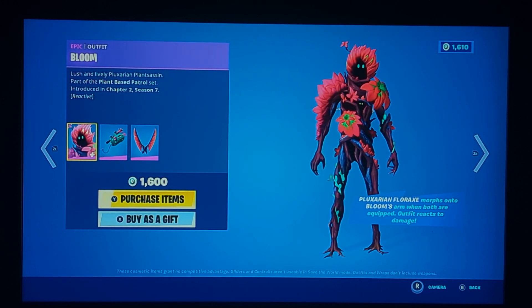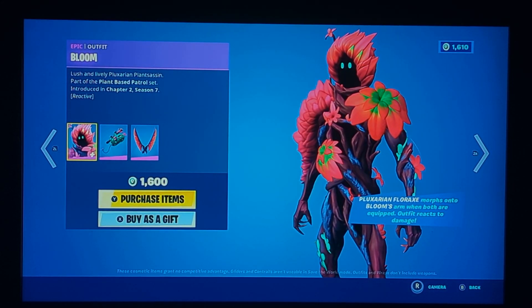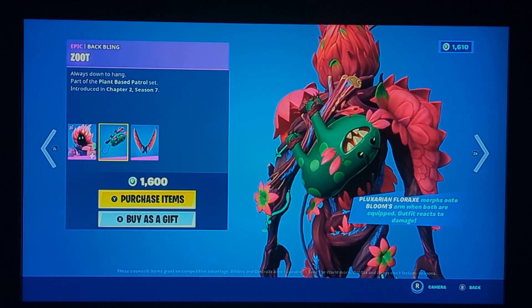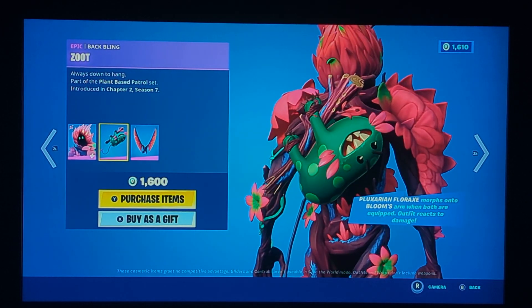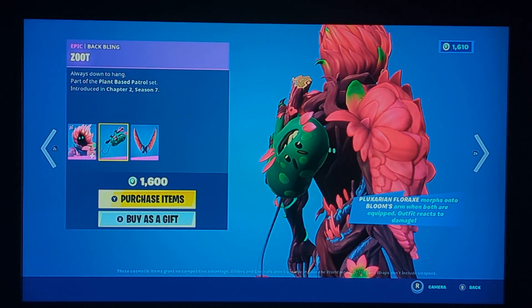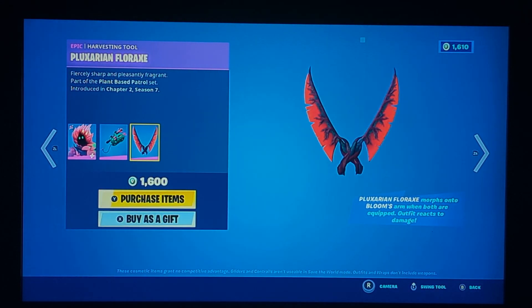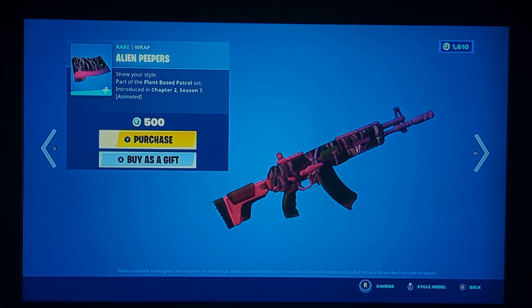Bloom is back — hasn't come back in a long while. Not too bad, actually really good. It is reactive — I think some flowers bloom on it. His back bling is the Zoo. He actually has some small animations where he eats a leaf and then it just regrows, and I think that's the reactive part. His pickaxe is the Stupendous Fluoriax — pretty good. I like the slash and it is reactive with the skin because it actually connects his arms together. The skin looks really good.